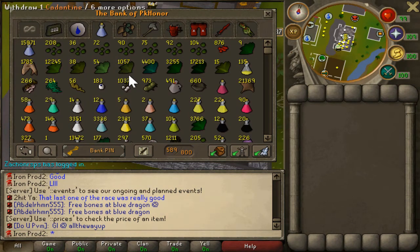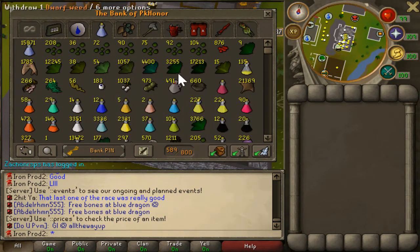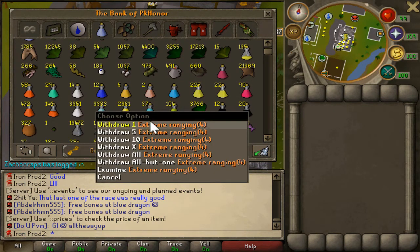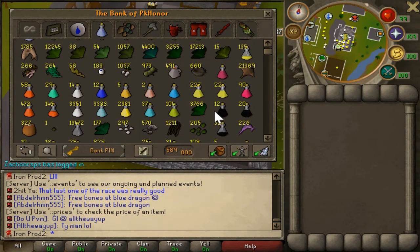Here is my potion slash herblore tab. I have a lot of supplies - a lot of herbs. I was going to go for 200 mil herblore but don't really feel like doing that now. I haven't had time to make ranging or magic potions but I have a lot of the supplies for it. I can make about 3,000 overloads, a little over, and then I have a lot of super prayers. I can make 17,000 brews - I just have to make them.